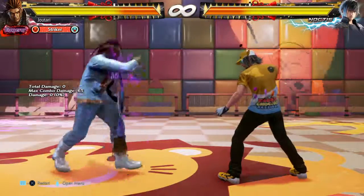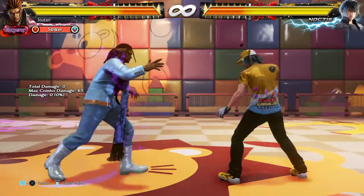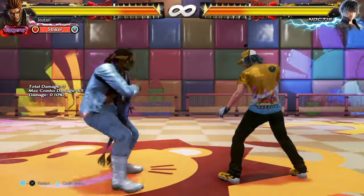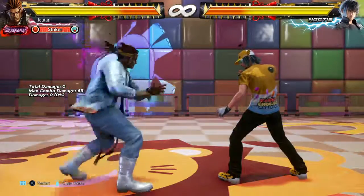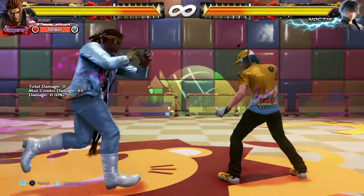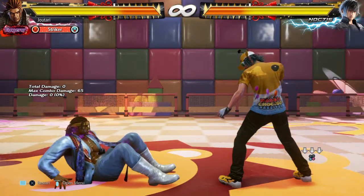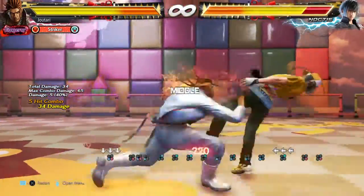Oh yeah — the swag combos. Eddie has several swag combos starting from 1,2,4,3 and they're pretty technically advanced with a lot of execution involved. But because we're playing Eddie, he can just give you the middle finger and not do the combo because he'll be off axis. From relax you can do 4,3, which is the most basic combo you can do from it.